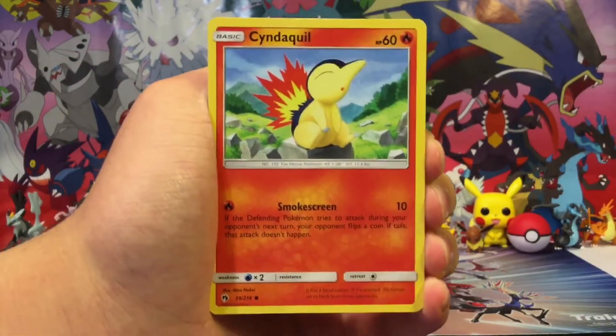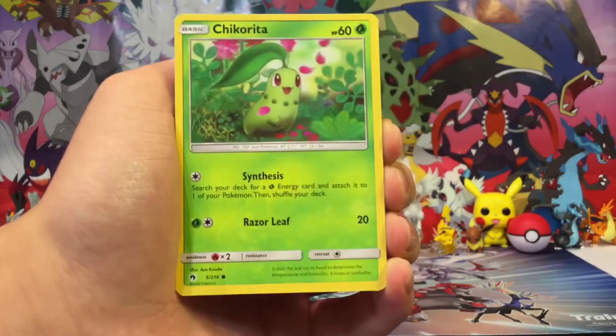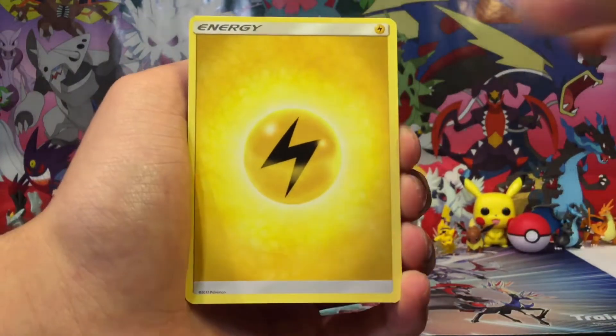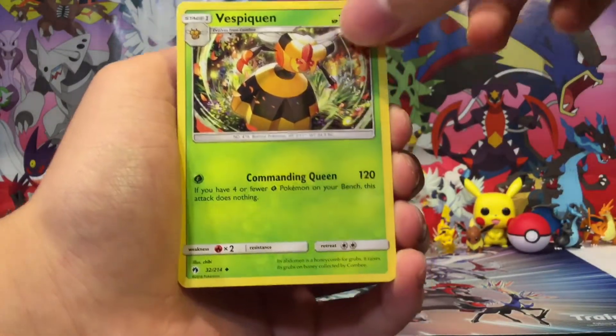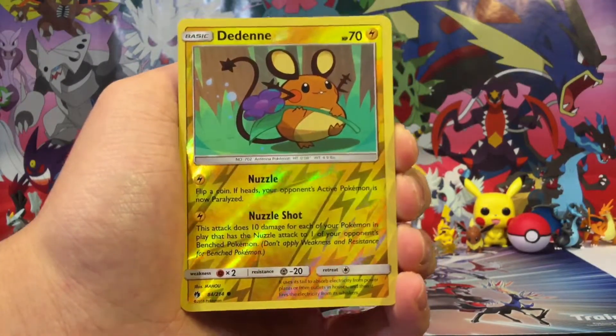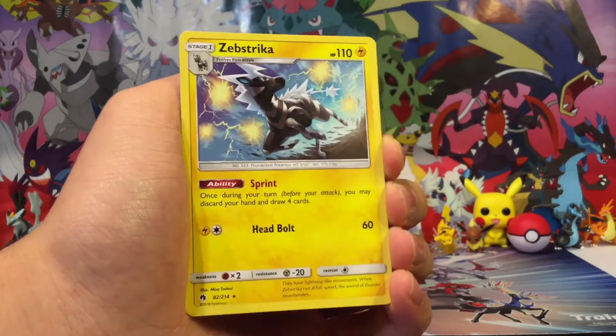The pack starts off with Cyndaquil, a pretty cool Gen 2 starter. Scyther, Stunfisk, Chikorita, Alolan Meowth, Lightning-type Energy, Vespiquen, Heracross, Pinsir, Jangmo-o — a nice Gen 6 Pokemon I remember from the XY TV series — and Zebstrika.